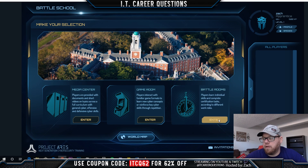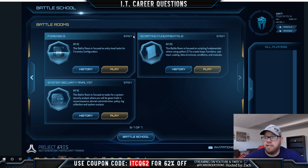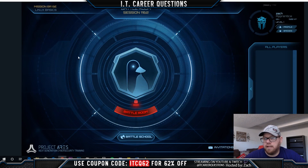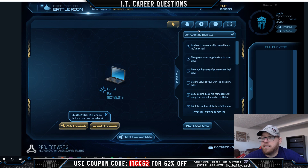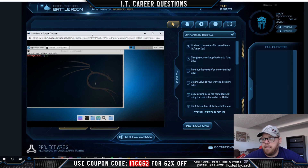Going back to the Battle School, let's go into the Battle Rooms. You can see they have several specific roles: System Integrator, Network Analyst, Intel Analyst, Linux Basics, Forensics, Scripting Fundamentals, and System Security Analyst. Let's go over to Linux Basics and kick this one off. From this screen you can see under Command Line Interface these are all the tasks we need to complete to go forward throughout this part of Project Ares, including VNC access and SSH access.